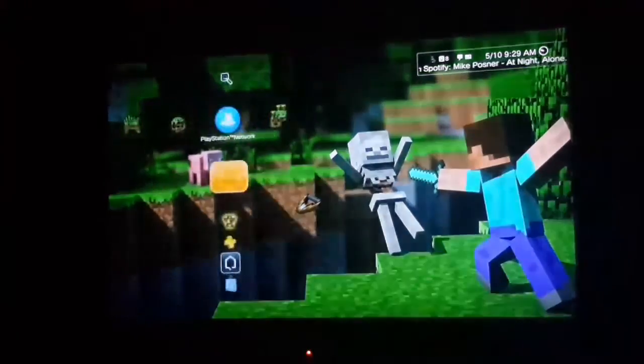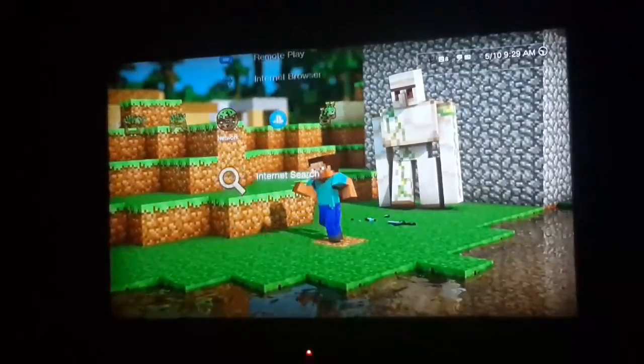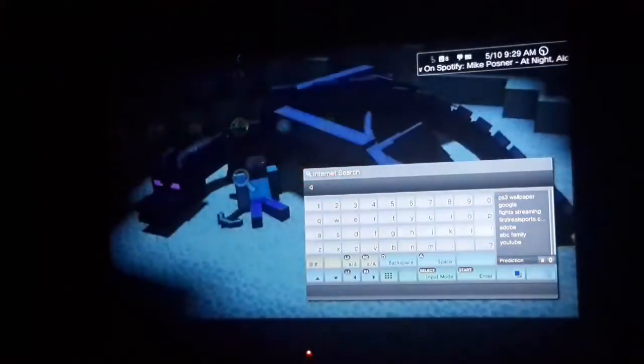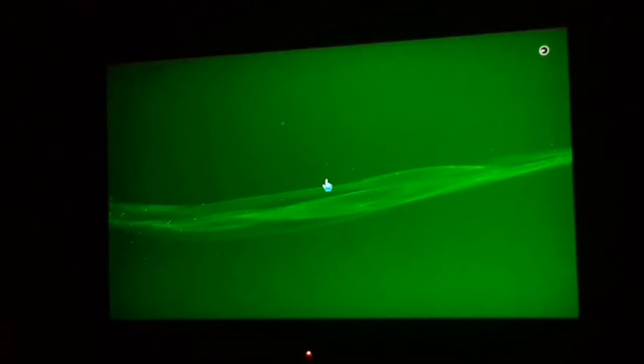So let's get started. The first thing you're gonna want to do is go to Network, scroll all the way down to Network Search, and type in 'PS3 wallpaper.' Once you've done that, it'll take you to a page — and what's cool is it looks like a diamond.